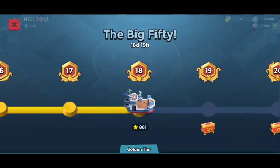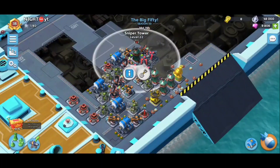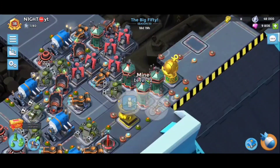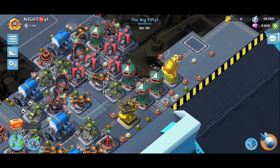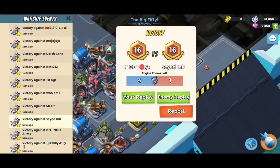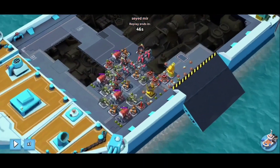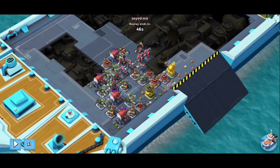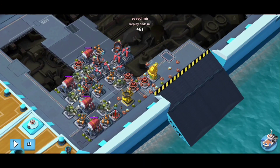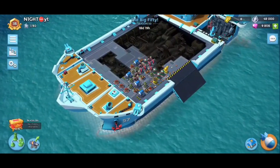My rank 18 chest got me the sniper towers. These three mortars here were basically where these three sniper towers were, and this sniper tower wasn't there before. I'll show you the base that got me to rank 18 — no sniper towers.